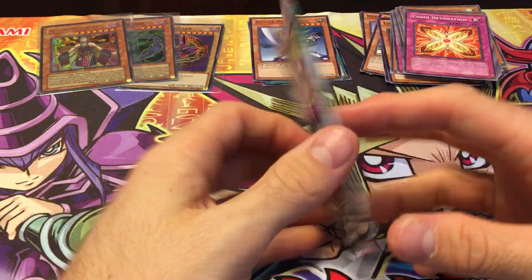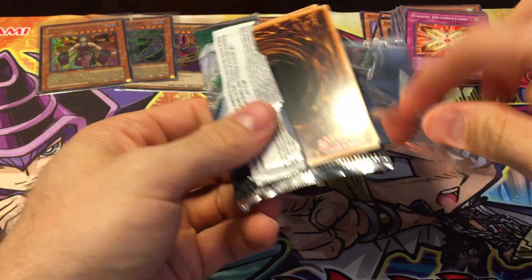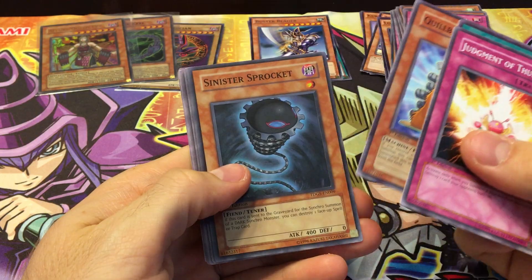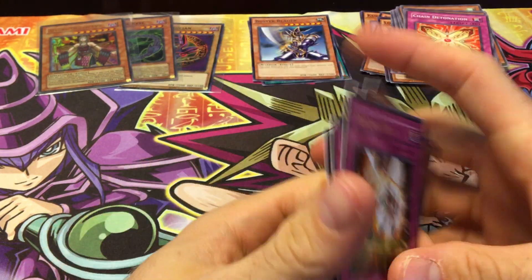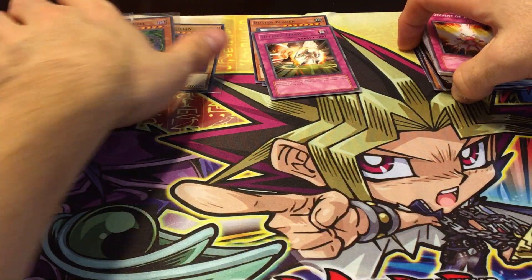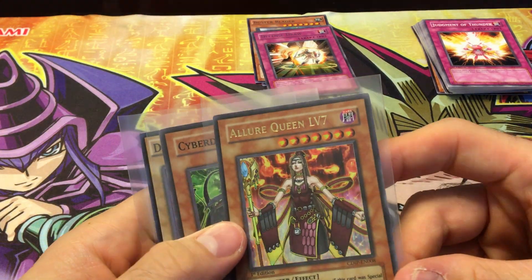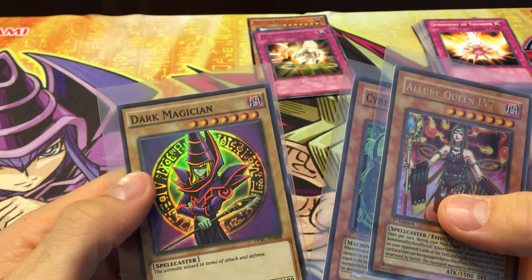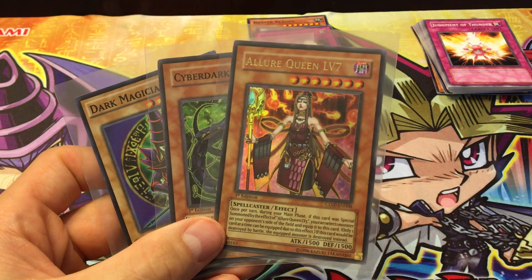And finally we've got Duelist Genesis first set, which most of you already know, but for those who don't, you can only get this in the 2008 tins. We got Sinister Sprocket and a Defense Draw, so nothing great out of there. But we did pretty good once again, been getting really good luck with these. We got a Lure Queen level seven ultra rare, a Cyber Dark Heal super rare, and a Dark Magician from Duel Pack Battle City. Thanks for watching guys, hope you enjoyed it and stay tuned for more awesome Yu-Gi-Oh videos!